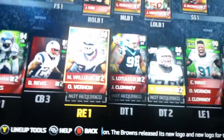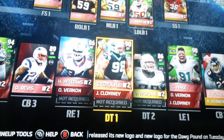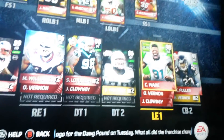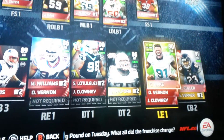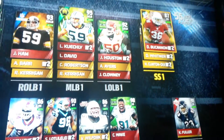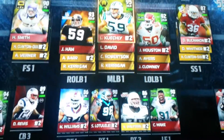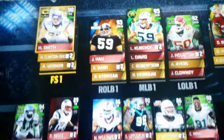My right end Mario Williams, Star Latuolu, Vince Wilfork, Cameron Wake. Dion Buchanan — he plays really good. Justin Houston, Luke Keekly, Jack Hamm, and Harrison Smith.